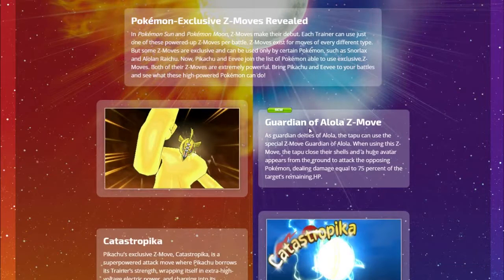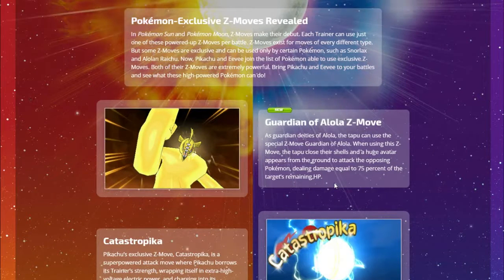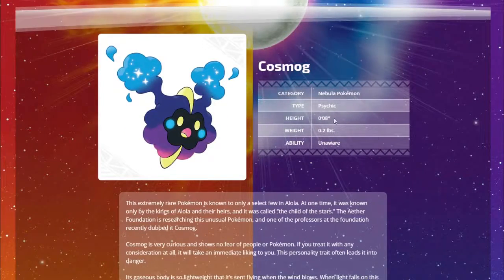The Guardian of Alola is a Z-move all the Tapus can learn. As guardian deities of Alola, the Tapus use this special Z-move - they close their shells and a huge avatar appears from the ground to attack the opposing Pokemon, dealing damage equal to 75% of the target's remaining HP. So if the target has 100 HP this move does a lot, but if the target only has 3 HP this move will only do 2 damage - it's a percentage move, not a power move.